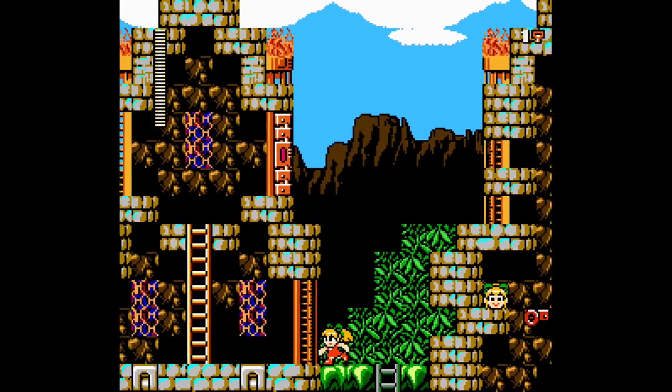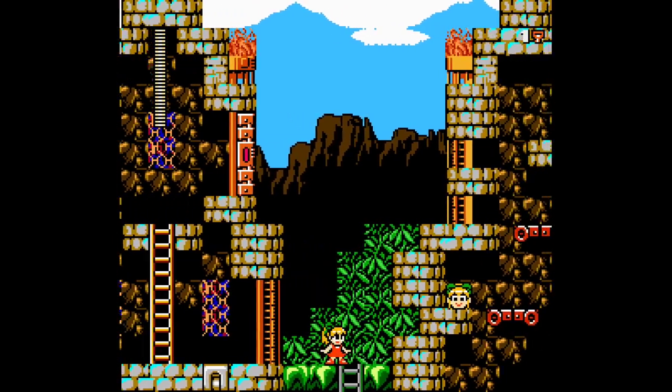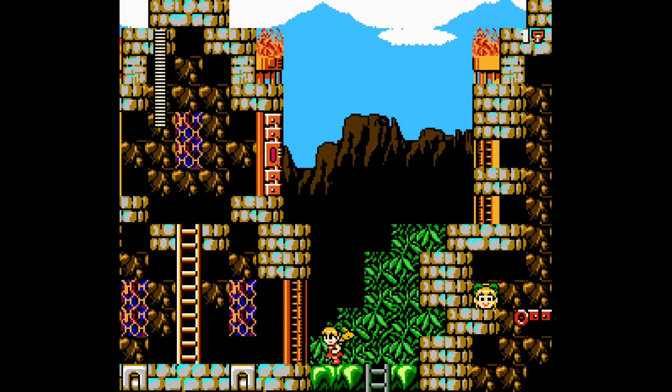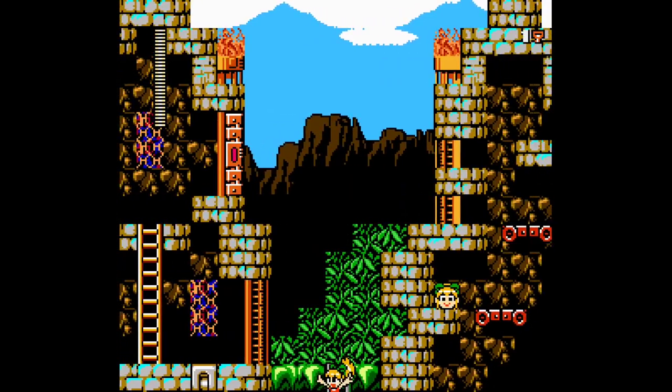Why would I want to use that? Well, there's a key up there. If you get the sea kick or something, you can jump from up there to the right. You probably won't get the sea kick, because then you can get up just from jumping here. But yeah, whatever.